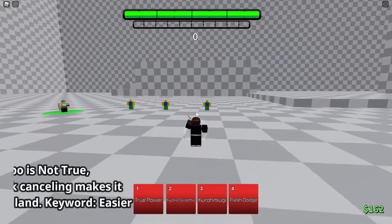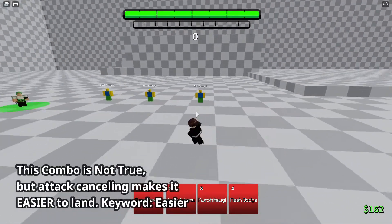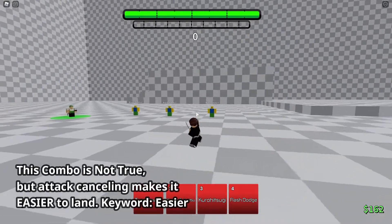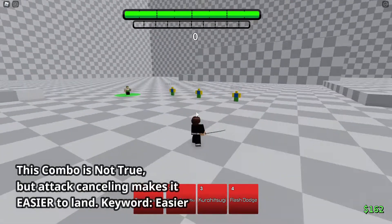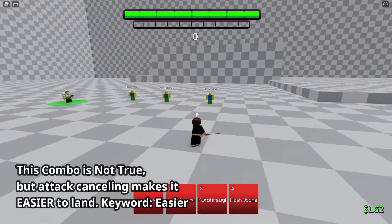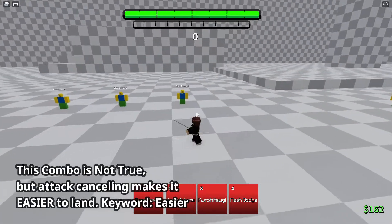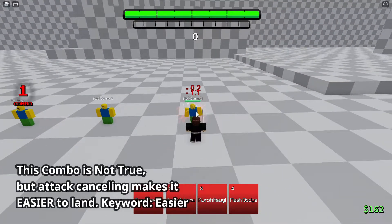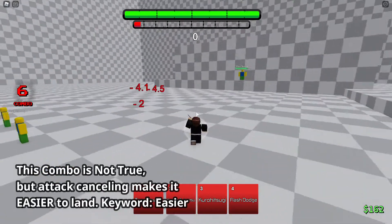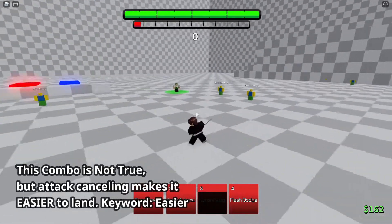The next character is Aizen. I want to note this is not a true combo, but if you use his three — which is his 40-damage move — and attack cancel it, it takes away like half of the startup time, which makes it a lot easier to land. If the startup time is shortened, your opponent has a lot less frames to block. As you can see they blocked it, but it just makes it so much easier to land.